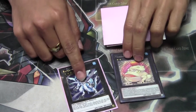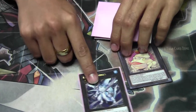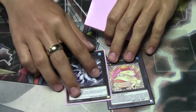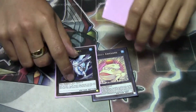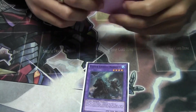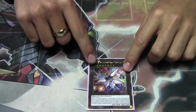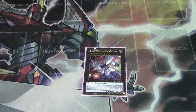Bahamut Shark — use Instant Fusion, summon Norden, get a Penguin back, and then get Toadally Awesome. It's something you can use with especially two Penguins or one Penguin — it's great. Norden — obviously if you use Instant Fusion. Titanic Galaxy for those first turn plays if you're ever going first, just to stop as much as you can.